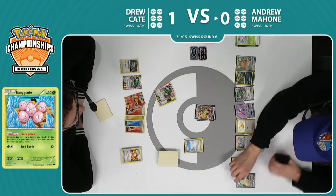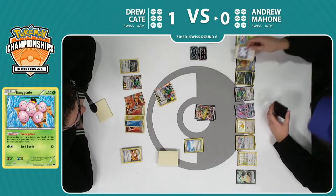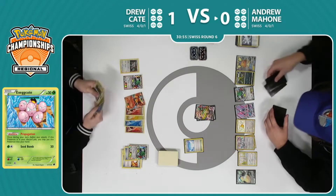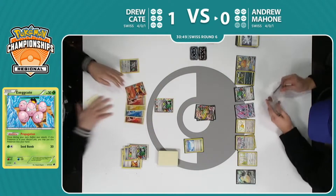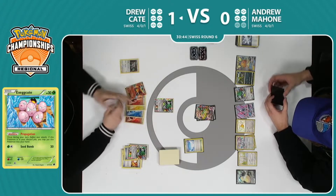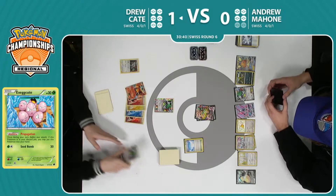He does have that Snorlax down, so he'll have access to another Snorlax VMAX if something wild were to happen. But I don't think we're going to see 340 hit points disappear anytime soon — I don't think that's really something that this deck is capable of. Shaman moving into the active position before Drew starts his next turn. He does have more Ho-Oh — I think he has more energy in the discard pile. He has access to Ninja Boy too if he has a VS Seeker in his hand.